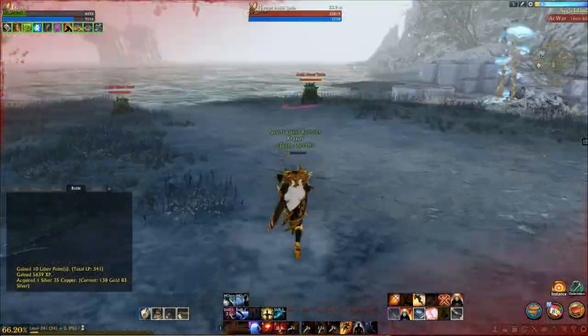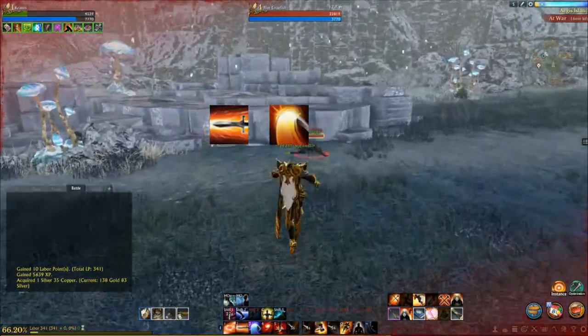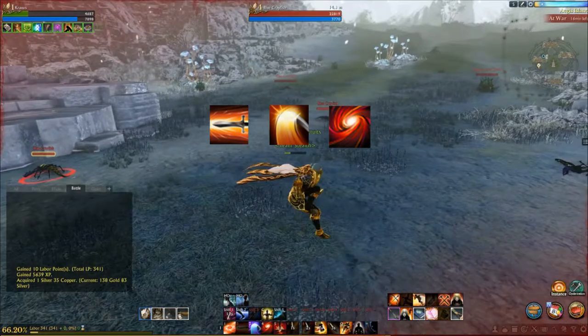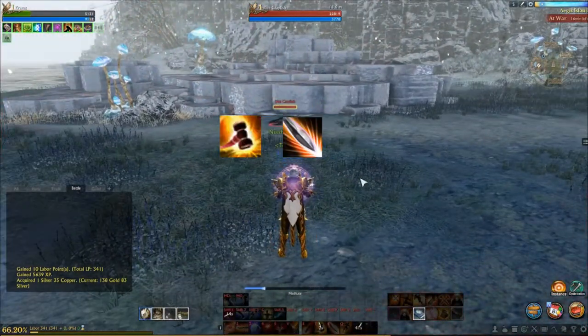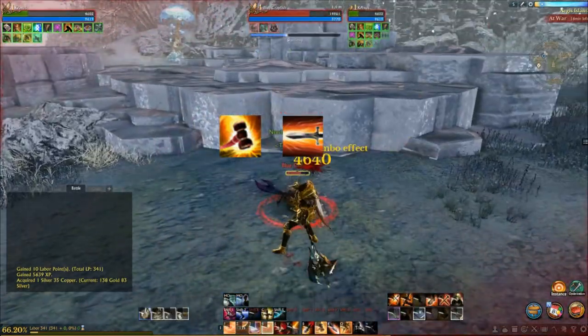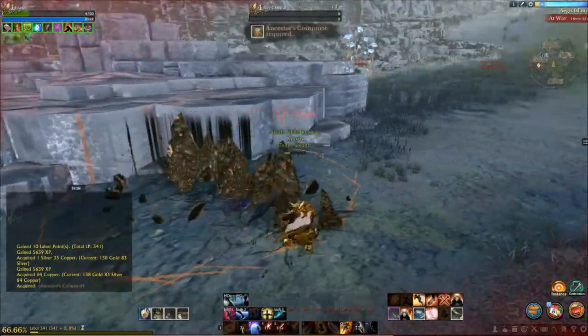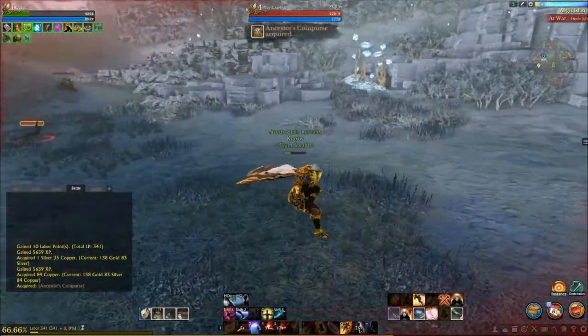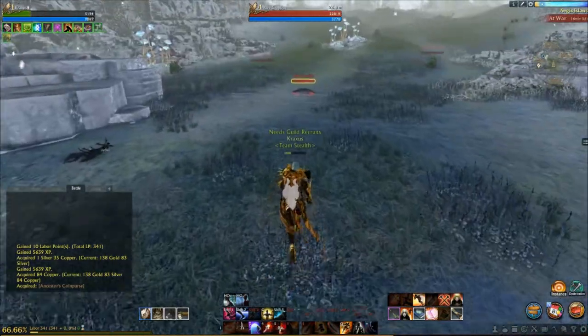So the trip combos that I use are: thwart then whirlwind slash, charge then triple slash to whirlwind slash, behind enemy lines to whirlwind slash, hammer toss to shadow smite, and hammer toss to charge. Both triple slash and whirlwind slash have three distinct attacks, but you actually only want to use the first triple slash and the first whirlwind slash, and I'll show you that in a demonstration.